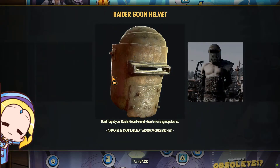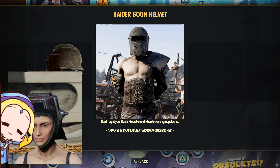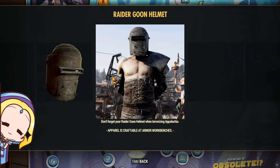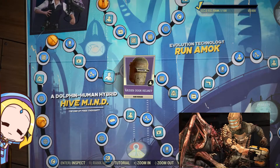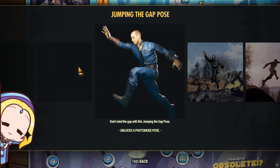So apparently the Raider Goon outfit was just the outfit, and this is the helmet. It looks like the current welding helmet which you can find today. This also reminds me of Isaac from Dead Space — looking forward to the remastered version of Dead Space.